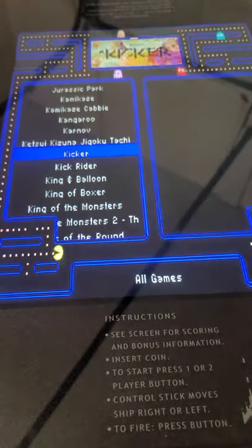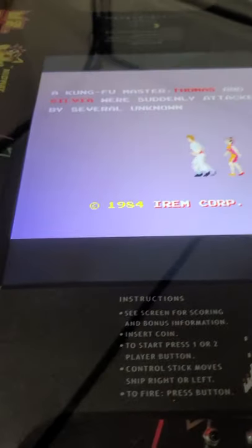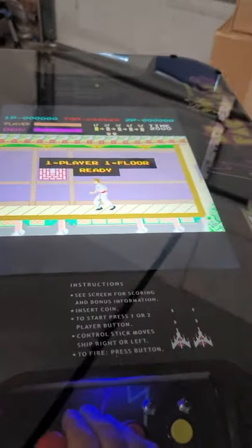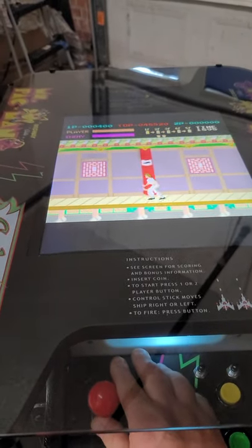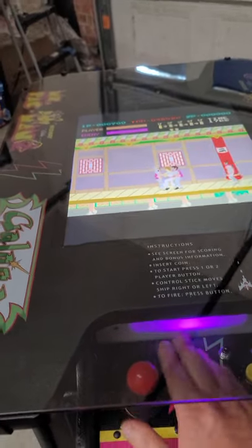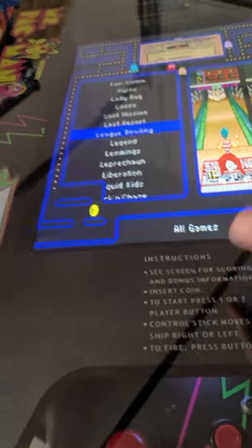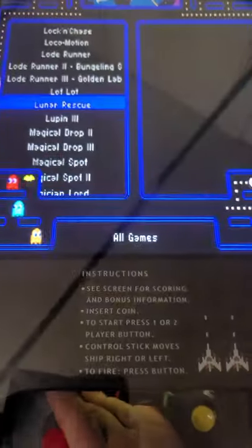Just scrolling through, letting you see a lot of the games in here. I'll probably have to stop this video because we're getting on about 15 minutes. Kung Fu Master — I mean, come on. There's another one like 10-Yard Fight where you can shake the control panel to get people off of you. There are some bowling games on here you can play — we'll have to figure those out. Just wanting to be able to show you some of the great selection of games on here.